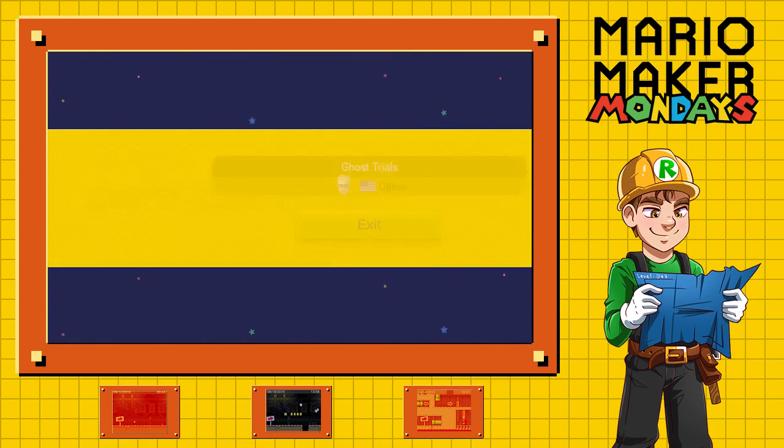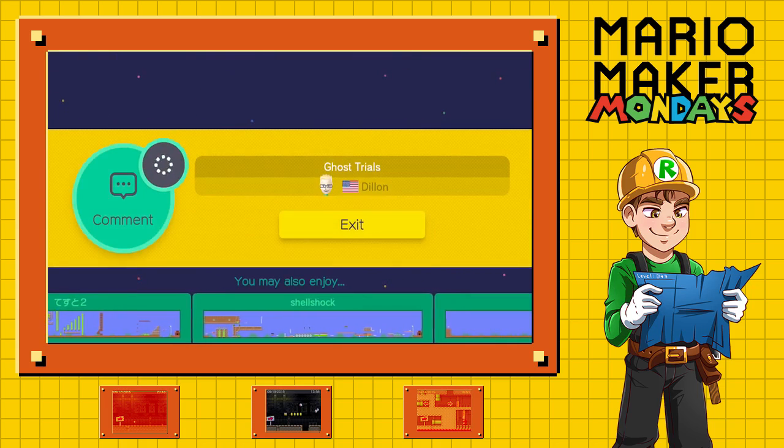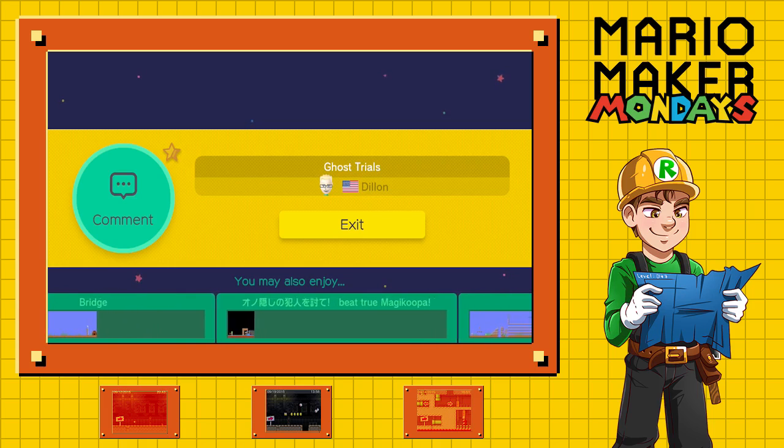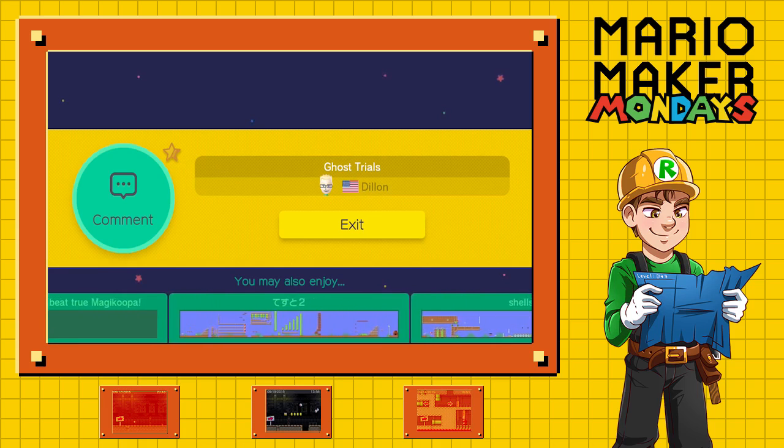Alright, Dylan — that was pretty good, actually. You made me think, you made me get lost a bit. That was a pretty nicely put together level. Now that I think about it, I probably should be putting codes for these on screen. Maybe I'll start doing that at some point in the future — maybe go back and edit some of my videos to show the codes if you guys want to play along. Alright, so I passed the ghost trials. Wasn't bad.